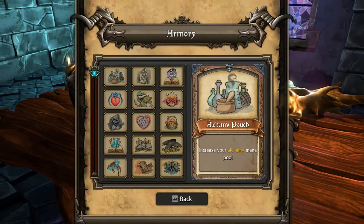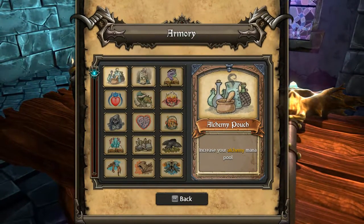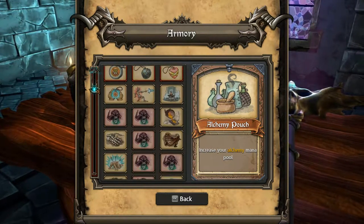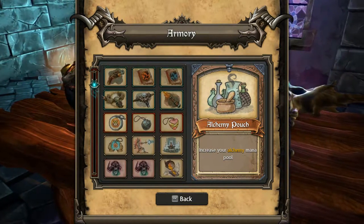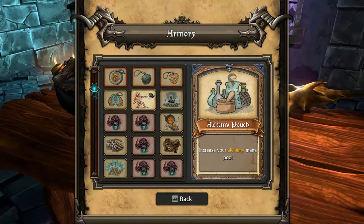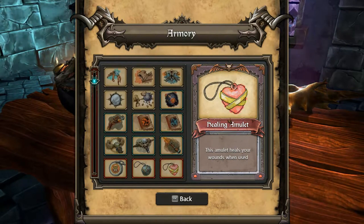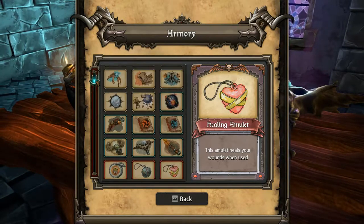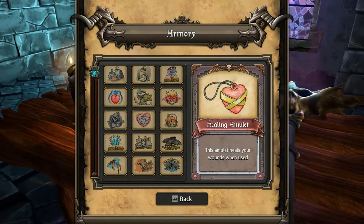And then you have your armoring. Your armoring will consist of perks — what you gain per level. There are weapons, spells, and amulets. You unlock them every time you play this game; you will always get something.